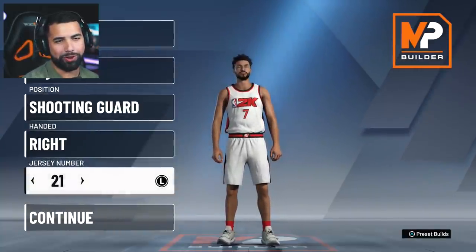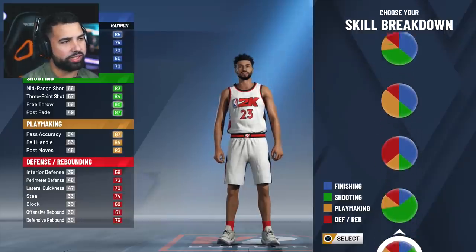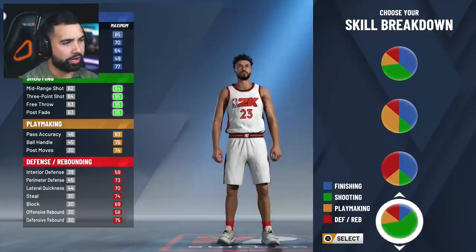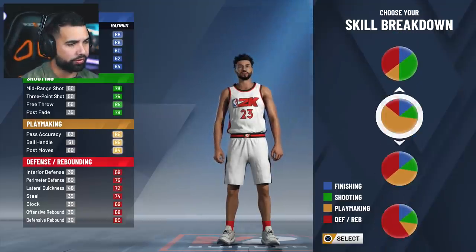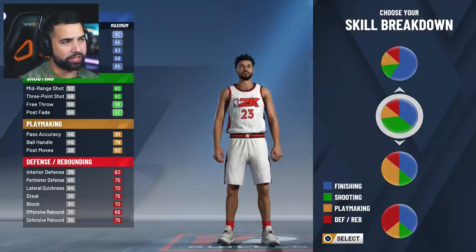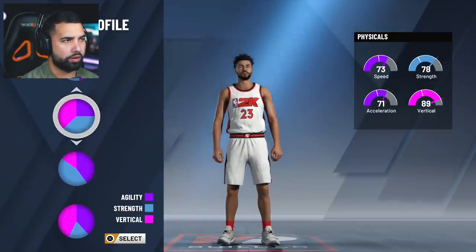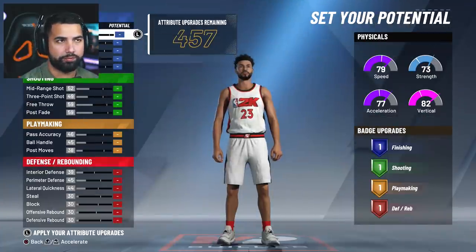We'll go with a cliche number — Jordan's number, I always do that in every game. For the skill breakdown, you have six or more different presets to choose from: finishing-oriented, shooting, playmaking, defensive, and combinations. I'm gonna be an aggressive shooting guard — the second preset balances shooting and finishing. For physical profiles there are five different options covering agility, strength, and vertical. I like the last one, so we'll go with that.